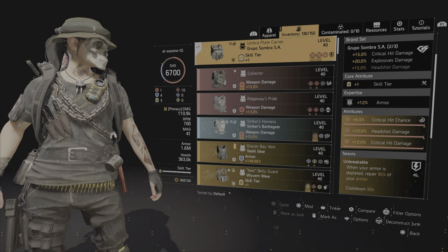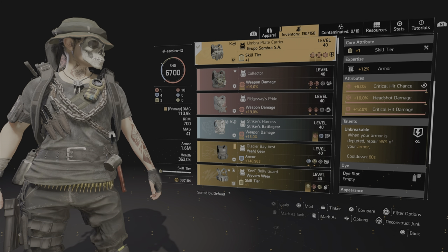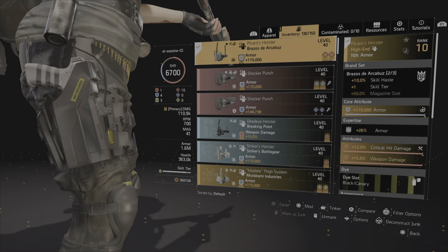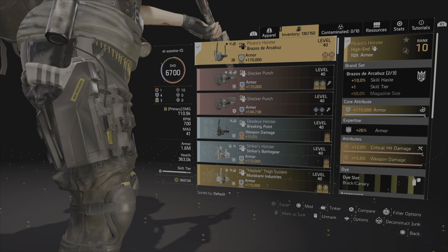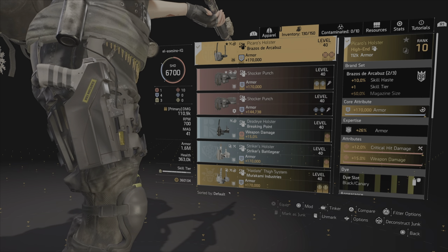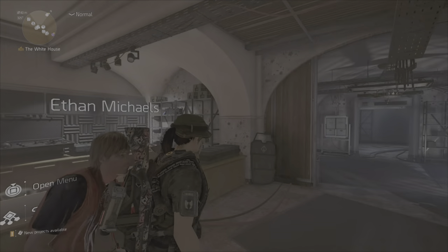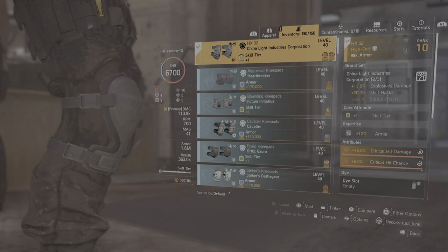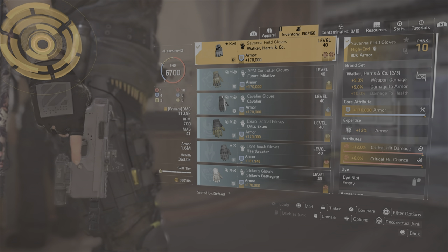For the chest talent, Unbreakable: when your armor is depleted, repair 95% of your armor — 60 second cooldown. For the holster, it gives me 10% skill haste and an extra one skill tier, armor crit damage, and 15% weapon damage. For the kneepads, I'm using China — that gives me 15% explosive damage and 20% skill haste, skill tier, and critical damage and crit chance.